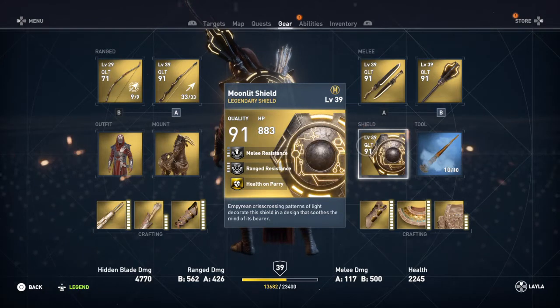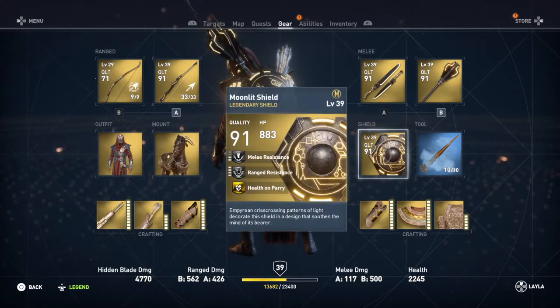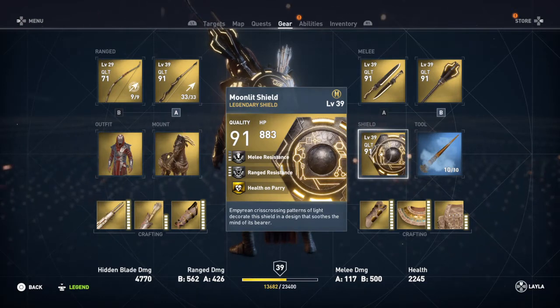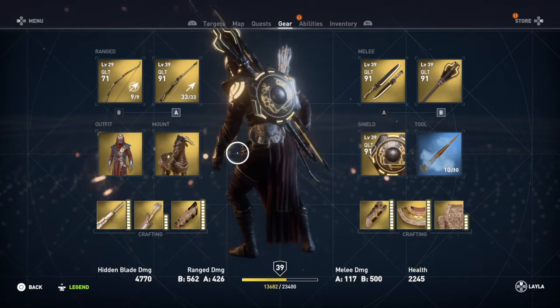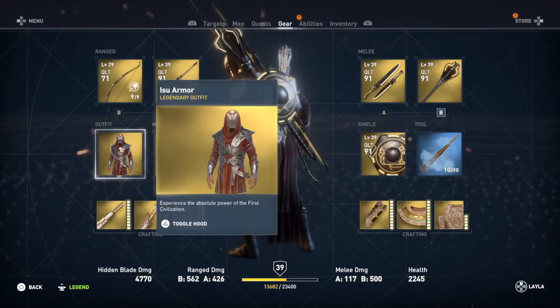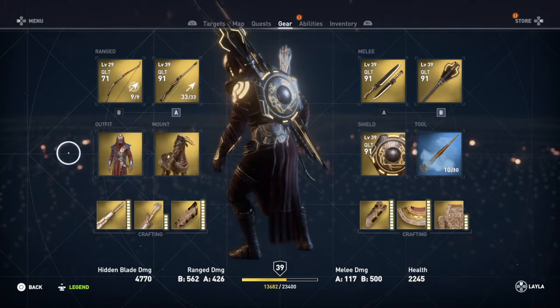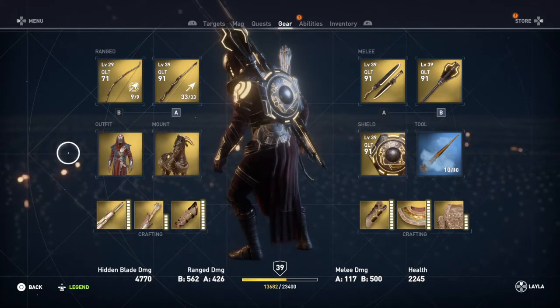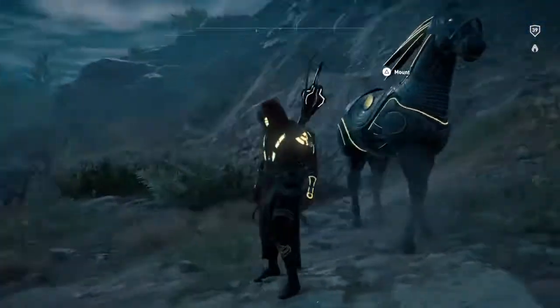It also comes with this shield and this horse. The shield will give you health on parry, which is all that really matters and is special about the shield. The horse is normal. This outfit is not part of the pack — this is just the Isu armor. There's no outfit that comes with this pack. The pack is $10, and this is a review.